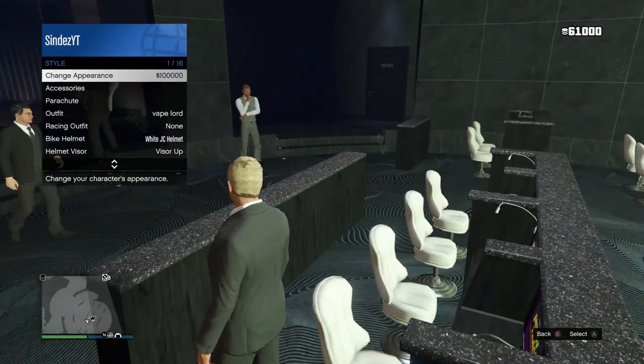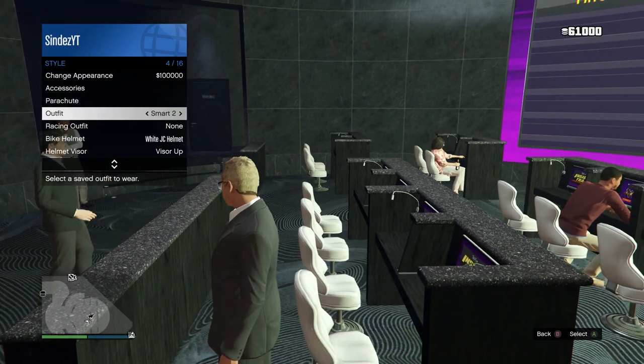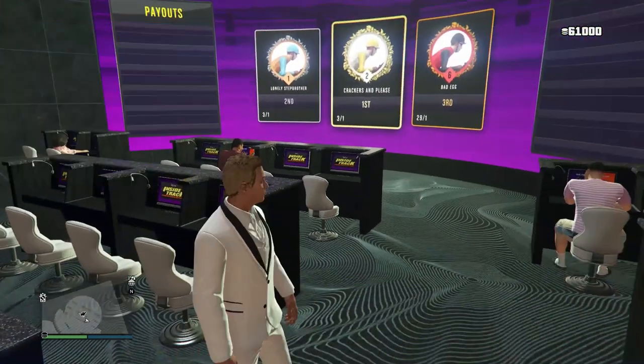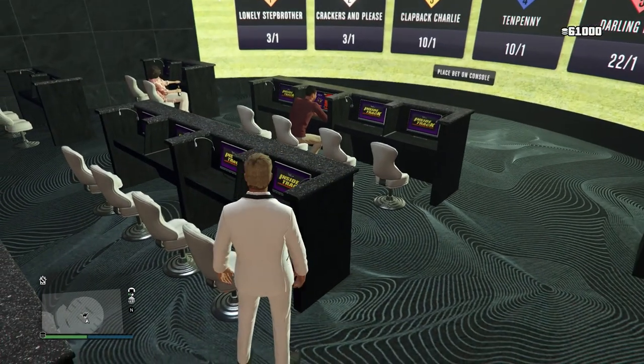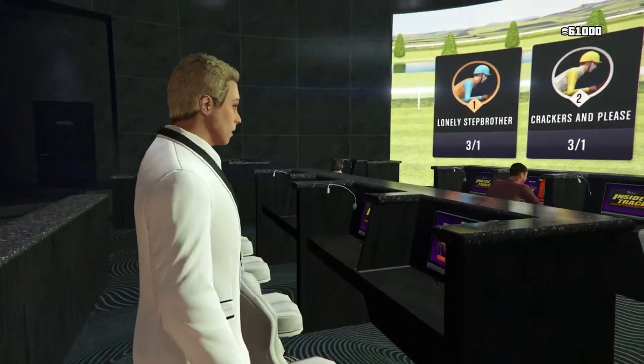Once you've won, you want to exit your seat and change your outfit. Go to style and select whatever outfit. You'll then see an orange circle in the bottom right — that means it's saved, and you can just keep doing this again and again.